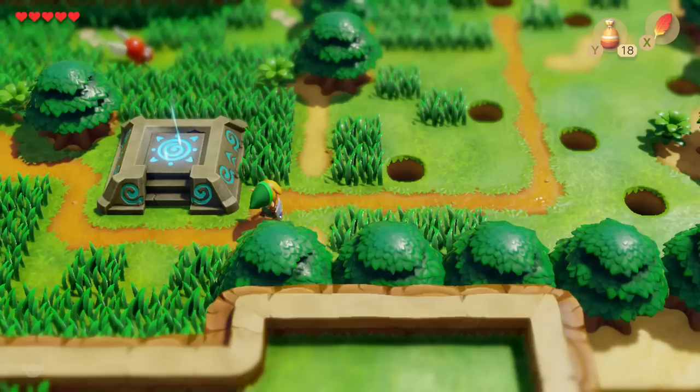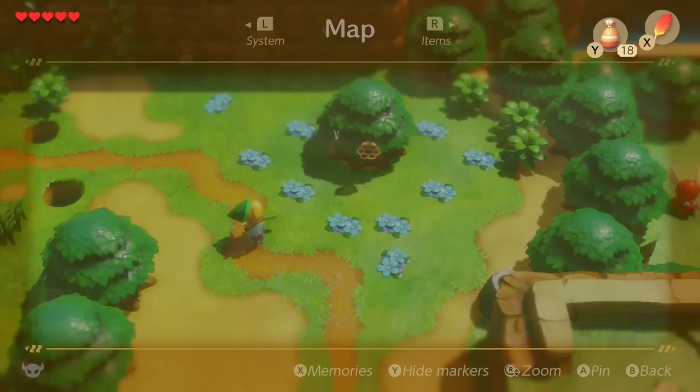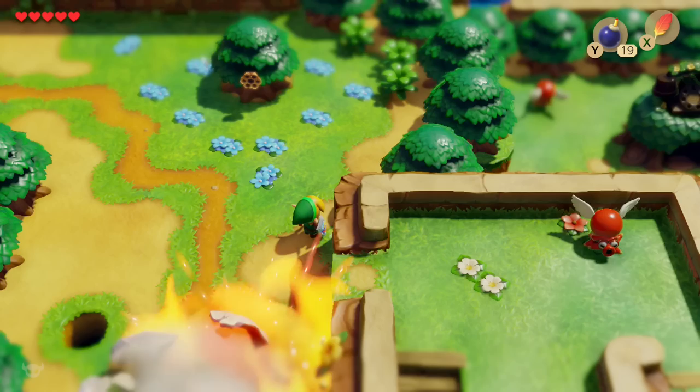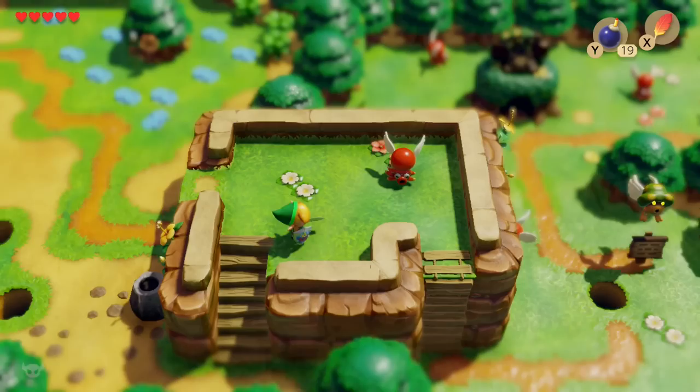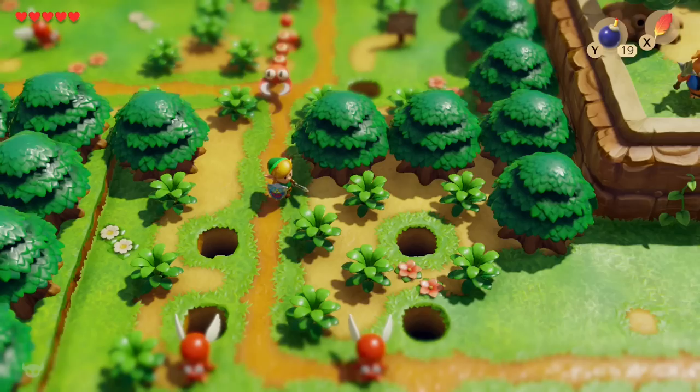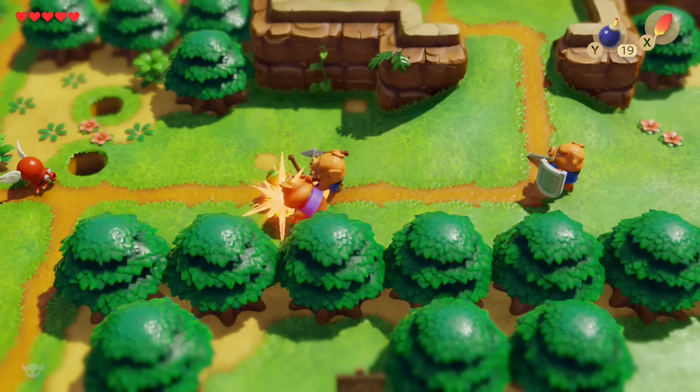Optionally you can head south and speak with Richard to get the quest, but you don't really need to. I'm going to activate this teleport platform first and show you where a brand new teleport location is — a bunch have been added in the Switch version. Also keep note of this tree with the honeycomb — that's for the trading quest later, so I'm marking it on my map. Then place a bomb on this big skull rock, back away, let it explode, and now we have access to the castle.